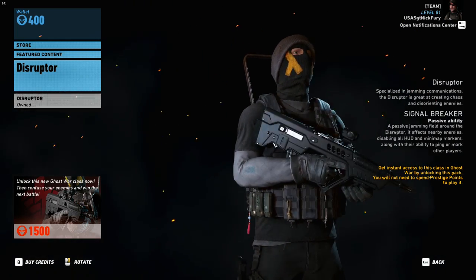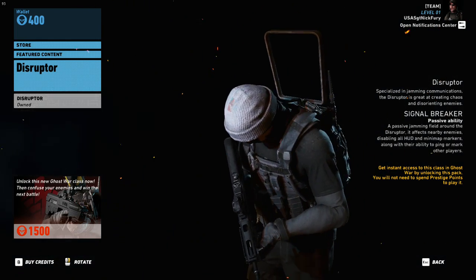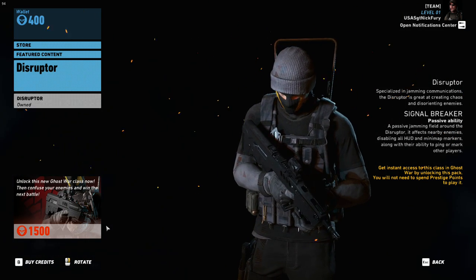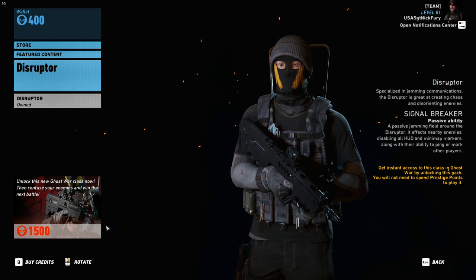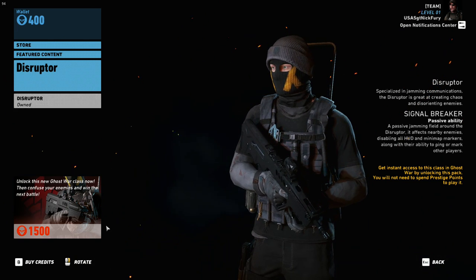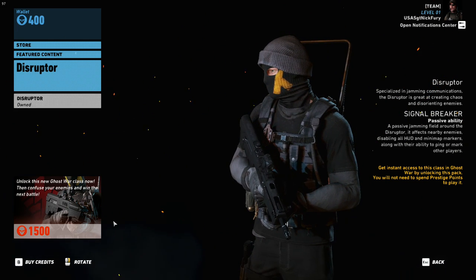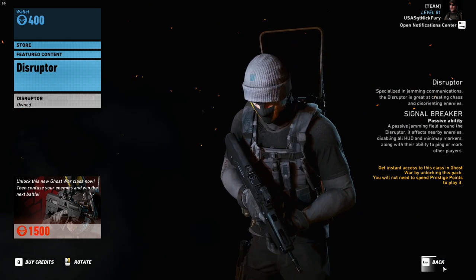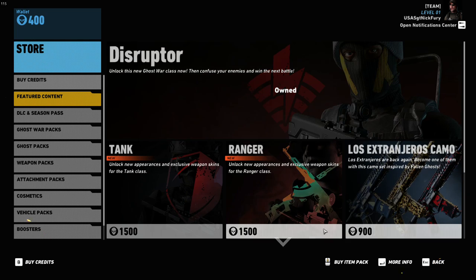So I can go in there and do this Disruptor today and we can mess around with some people, because what it does is it completely jams everything. Like I said, if you played Fallen Ghosts you know what I mean — it's like walking into an electronic curtain. As soon as you go through there, all your stuff is gone. This is going to be fun playing this guy. I did want to get this video up real quick for any of you who want to go buy this in the store.